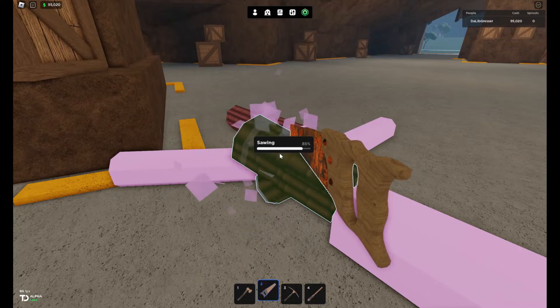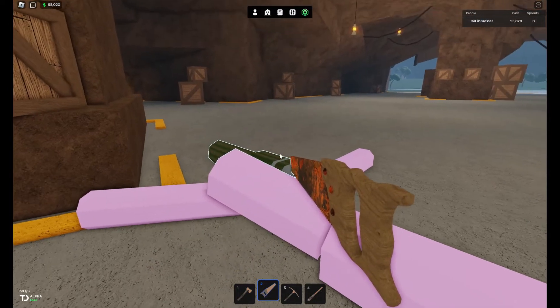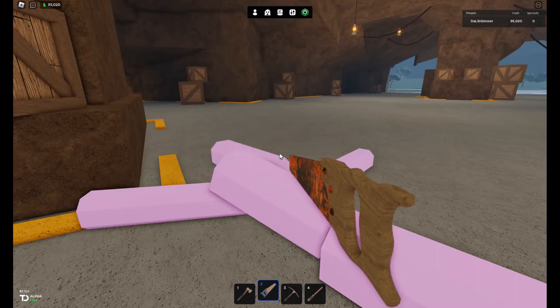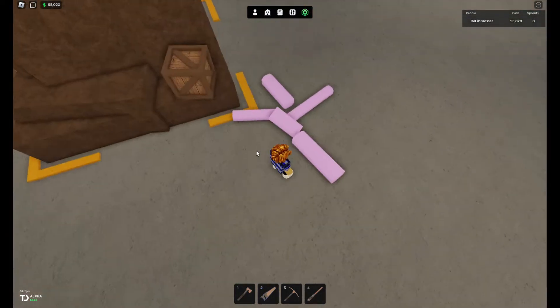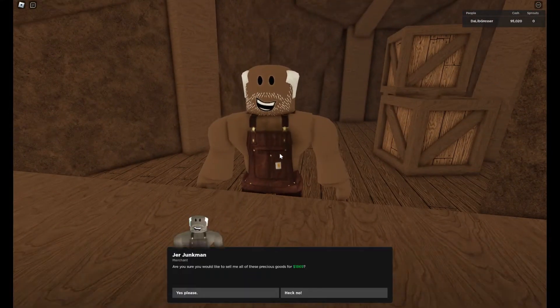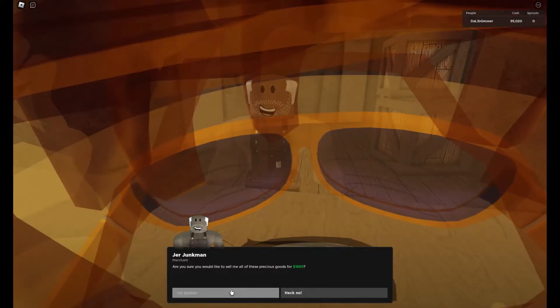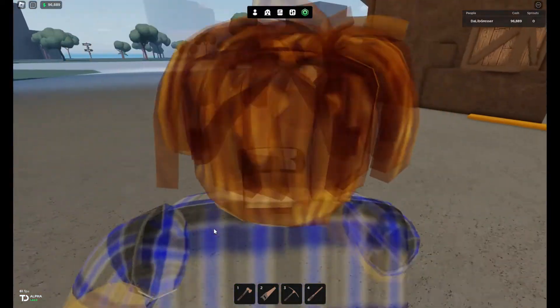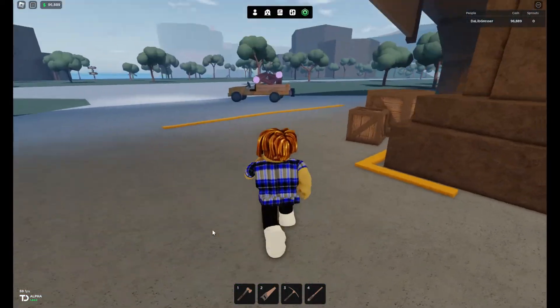Let's get this one. So $1,869 - it's not too bad. So probably $1,500 to $2,000 per cactus. So that little trip will get probably around $5,000 to $6,000. That's pretty good.